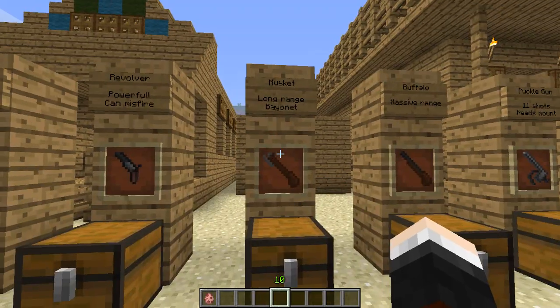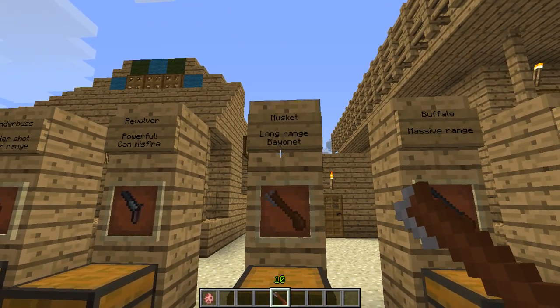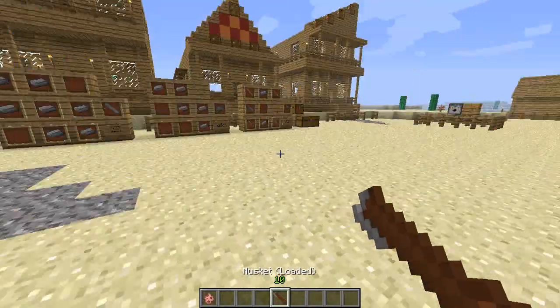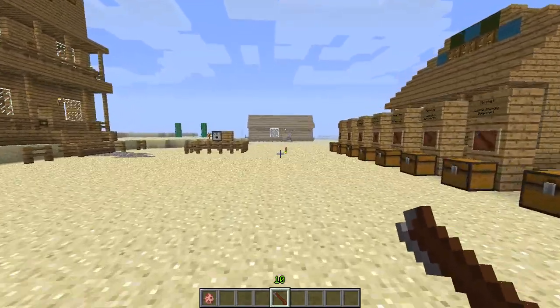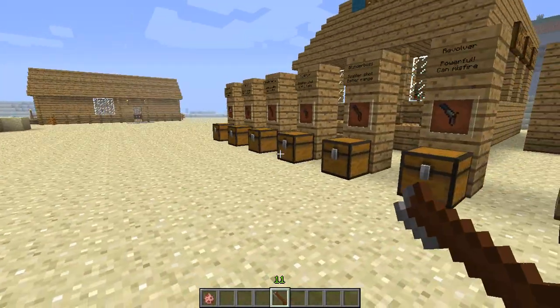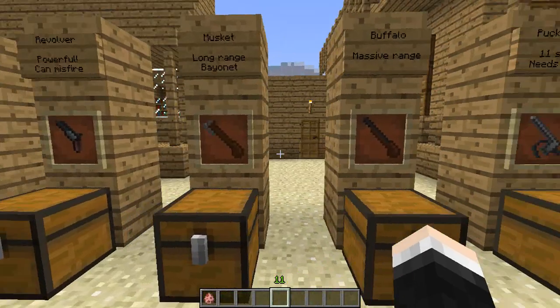Moving on, we've got the musket - a long-range bayonet-style weapon. You're going to need one flintlock mechanism, two gun barrels, an iron ingot, and two oak wood planks. To load it you need two gunpowder and a round shot. The musket has very long range and a bayonet, so you do damage by hitting things with it too. The bayonet does one-tenth of the damage of a shot, so it's still better than your fists. We've also got the buffalo gun, which is the same as the musket but without the bayonet and with a huge range.